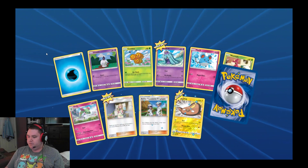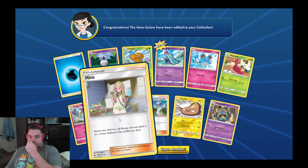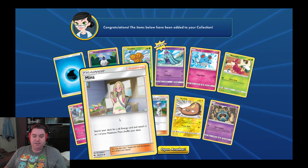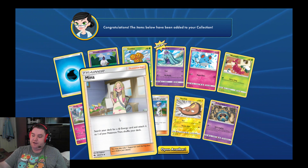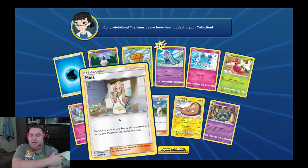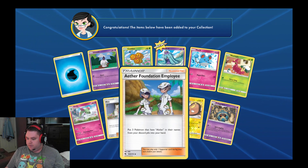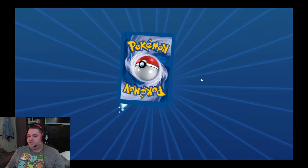Let's open another one. We got another Litwick and a Croconaw. This is the other card I was looking for — Mina. She's from the Alolan region. As I was playing Pokemon Let's Go Eevee, she was in there too. The TCG version lets you search your deck for a Fairy Energy and attach it to one of your Pokemon, then shuffle your deck. I ran four of these in my Limited Elite deck, so it was pretty cool — it allowed me to attach an extra energy per turn. Got six Booster Packs left.